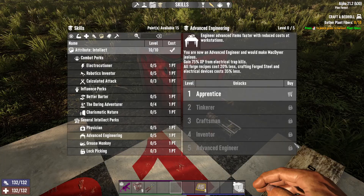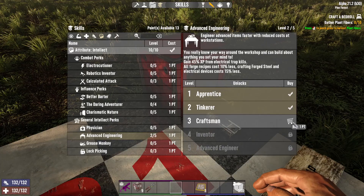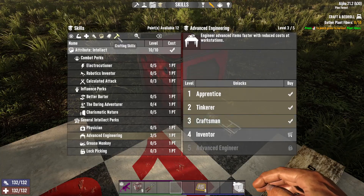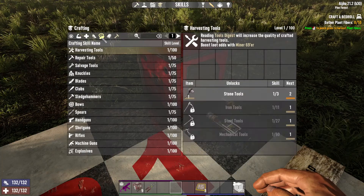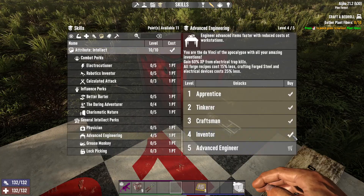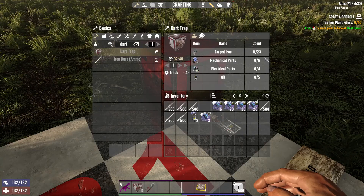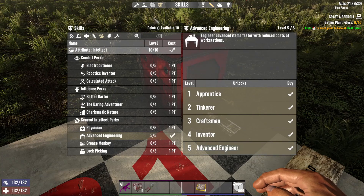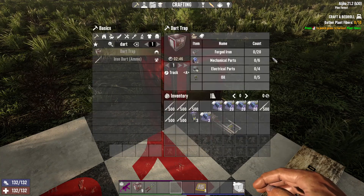Let's put some points into Advanced Engineering and see what those numbers actually go down to. Starting at level 3, electrical devices cost 15% less. We go back to our crafting menu to look at the dart traps and see what we're at. Then we put another point in, and at max level Advanced Engineering, you'll see how much it costs.